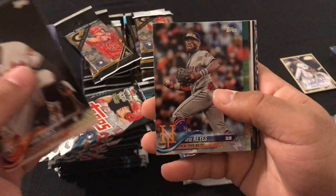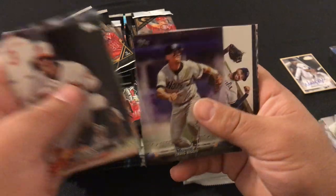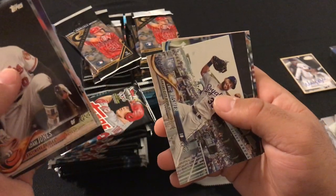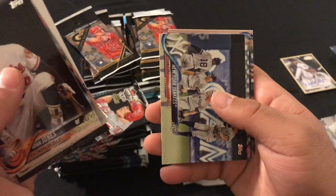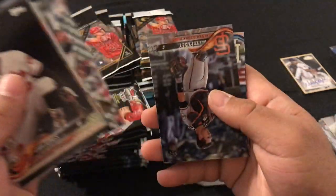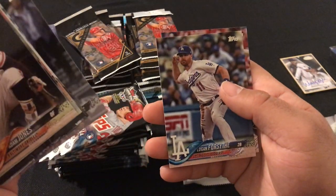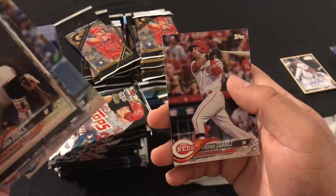We got Adam Jones, Jose Reyes, Brian Anderson rookie card, Craig Biggio, Eric Hosmer, New York Yankees Team Card, Luis Gojara rookie card, Buster Posey, Logan Forsythe, and Eugenio Suarez.